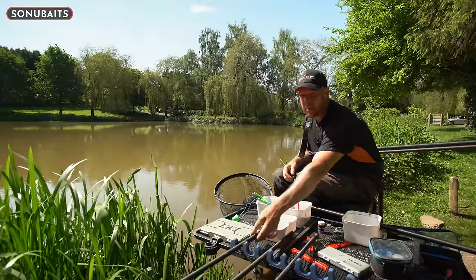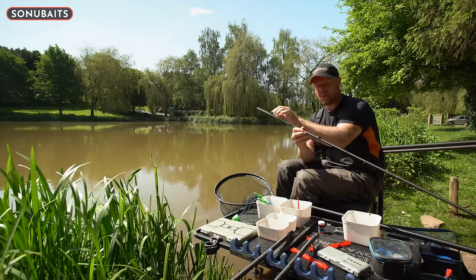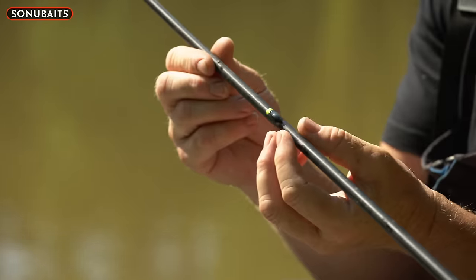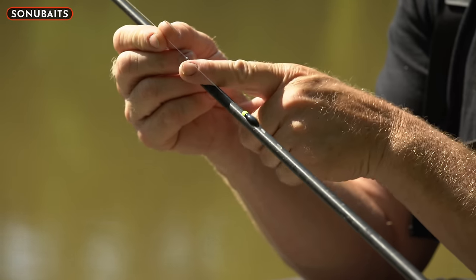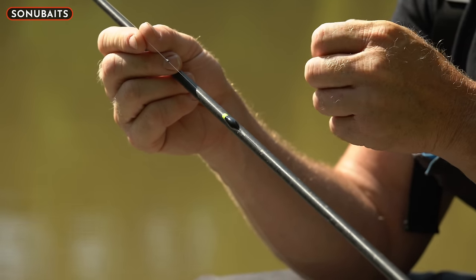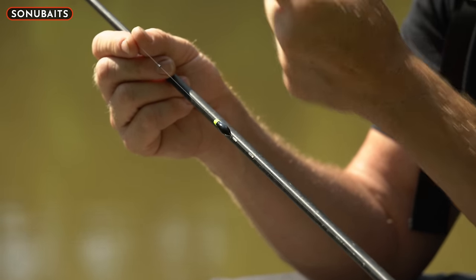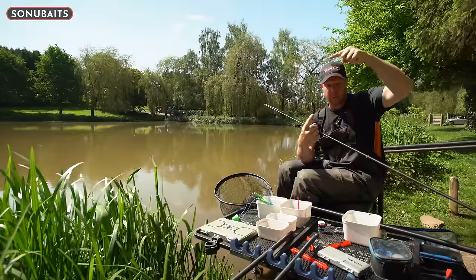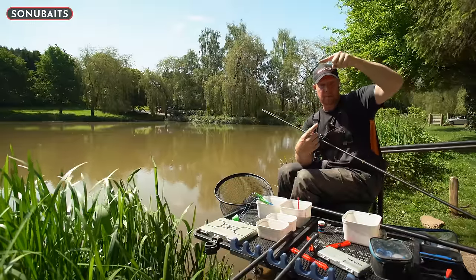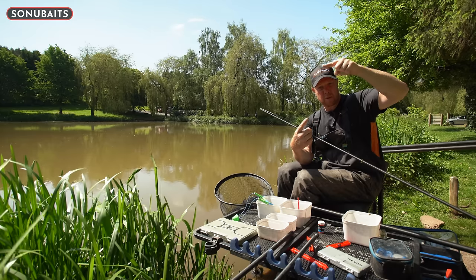When I start missing bites on that one, I'll come over to this little beauty — the inline dibber. Exactly the same elastic — thirteen-strength dura — same 0.18 main line, little baby backshot. Completely different float. I'll still be slapping the rig over, but on the last slap I'll be putting my pole tip right over my float.